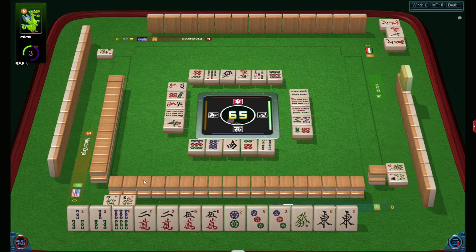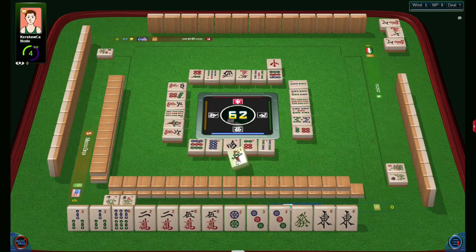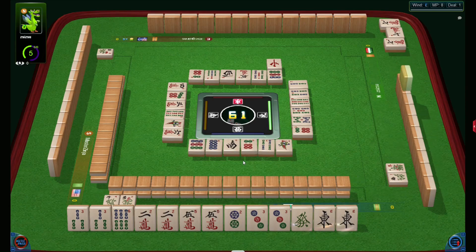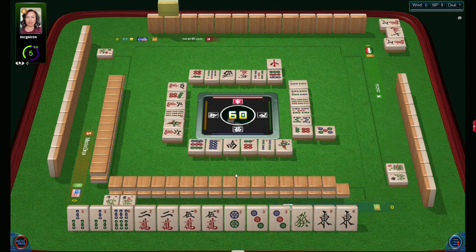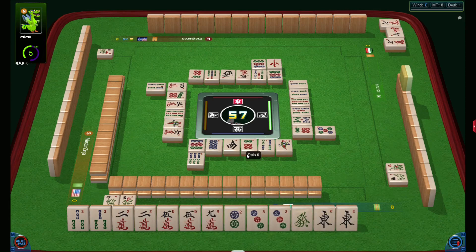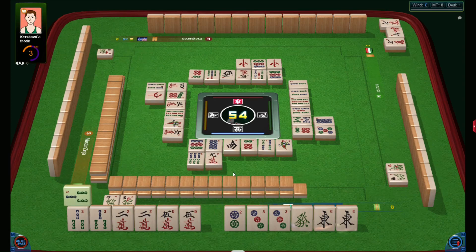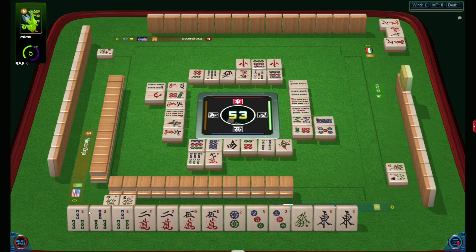I'll go for pairs as long as I quickly collect many pairs. Making punks without concealed punks now — I don't think it's very useful. I'd better wait for pairs. I didn't discard any pair so far. Let's discard this six — nobody needs it. The player to my right possibly collects half flush in cracks, so I'd better not give him nine. Now I see one concealed punk.